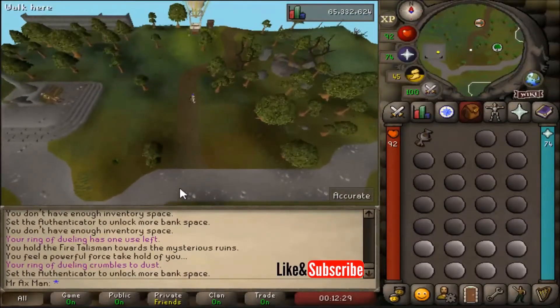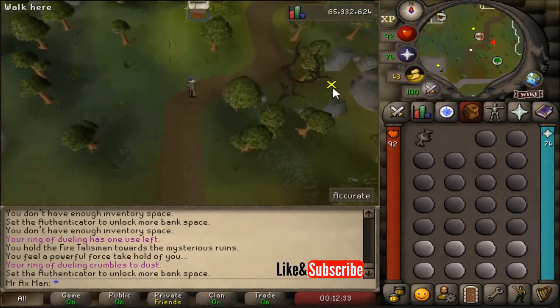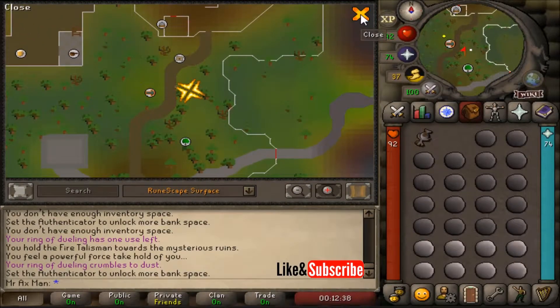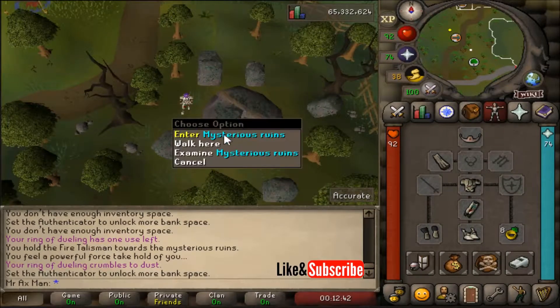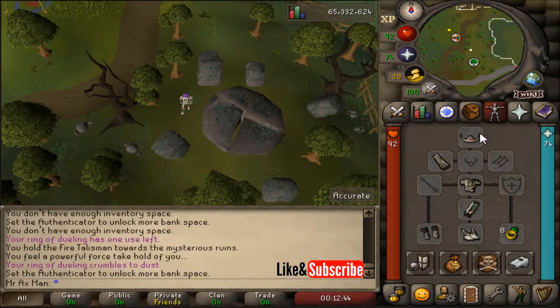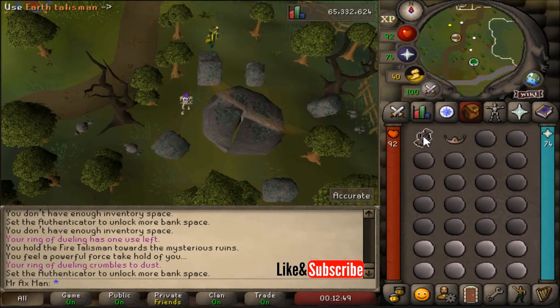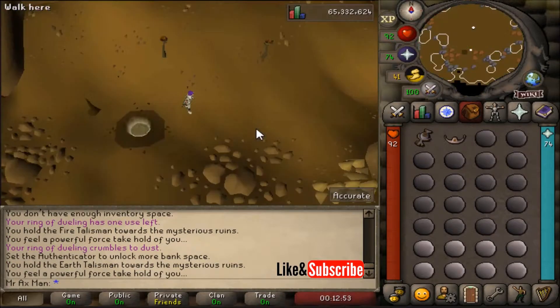Once you make it up, continue along this dirt path and you'll see a Mysterious Ruins. If you have a Tiara equipped, you can left-click Enter Mysterious Ruins. But if you do not have the Tiara, you'll need to use your Earth Talisman on the Ruins to gain access to the Earth Altar.